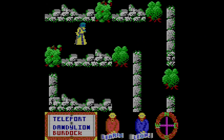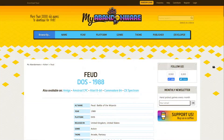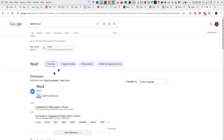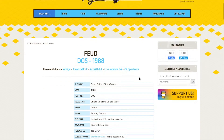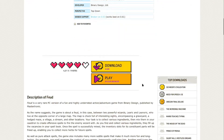Today we are in 1988, and the game we're looking at is Feud, obviously released in 1988, also called the Battle of the Wizards. It's an arcade fantasy made by Mastertronics and a whole 34kW download. Feud is a very rare PC version of a fun and highly underrated action-adventure game from Binary Design.